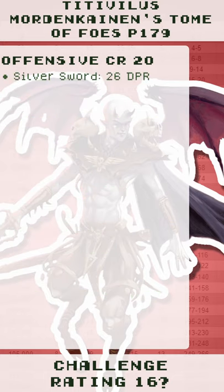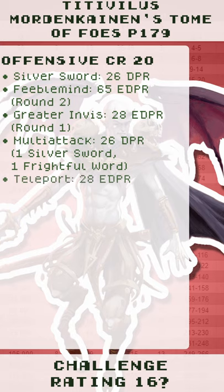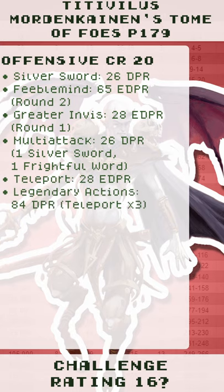The OCR 20 comes from Silver Sword at 26 DPR, Feeblemind at 65 effective DPR, greater invisibility at 28 effective DPR, multi-attack at 26 DPR, teleport at 28 effective DPR, and legendary actions at 84 DPR. The average DPR is 123.